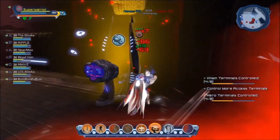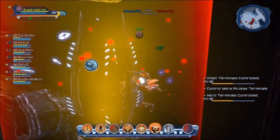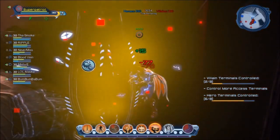Headquarter Assault maps take place in either the Watchtower or the Hall of Doom. Each map has its own unique first and second stage.